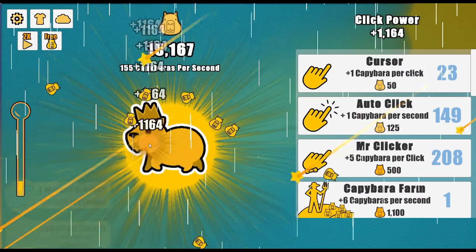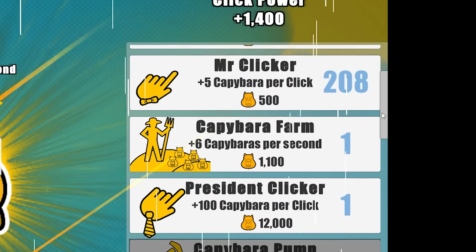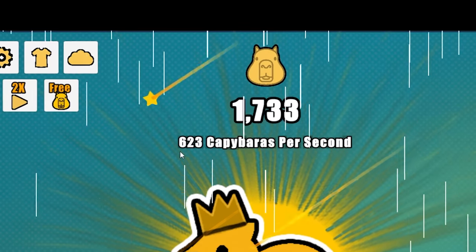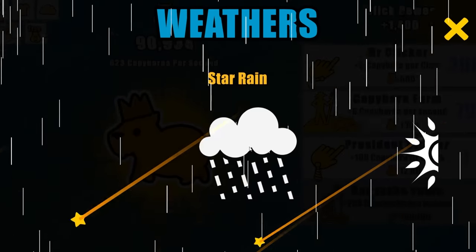My capybara is now wearing a beautiful crown. Every time I click I'm getting a thousand capybaras. So we got the first three upgraded a lot. How about we upgrade the capybara farm for a bit — costs 1100 per click, so I'm just gonna spend all my capybaras on it. Up here I can change the weather. We got star rain, we got all sorts of stuff.